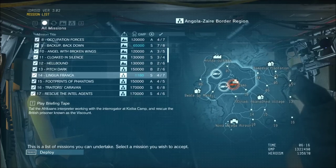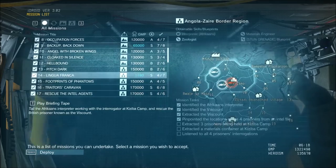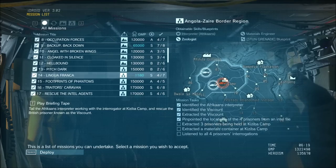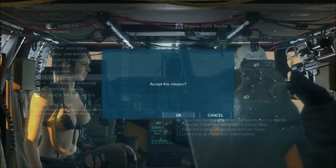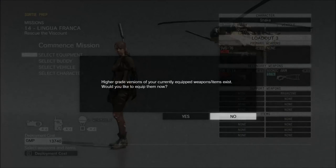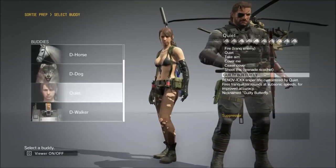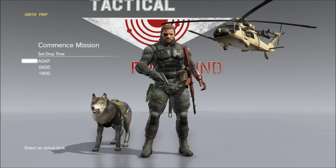Hello everyone and welcome to my guide on how to get the Foxhound codename. This is a very quick and simple way, working as of September 6th. What you want to do is mission 14 three times. If you've done this before you know where the Viscount spawns and there's only one guard you need to take out. I'm going to do this with the most minimal equipment but I am going to use D-Dog with a stun baton. Let's get started.